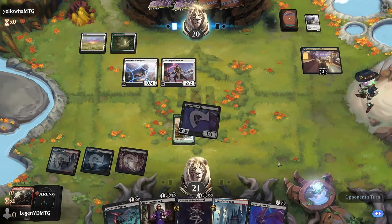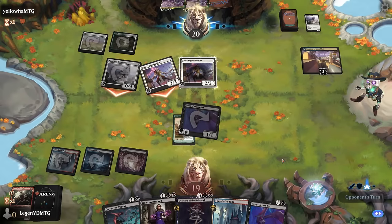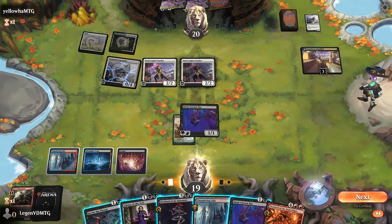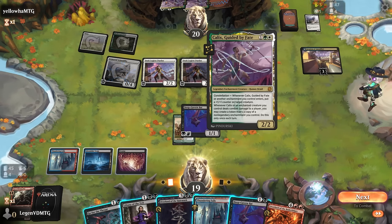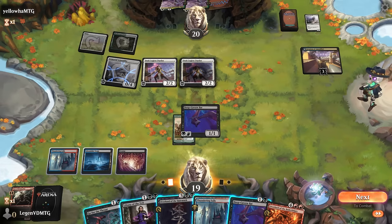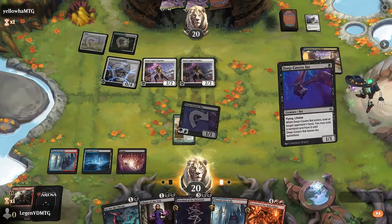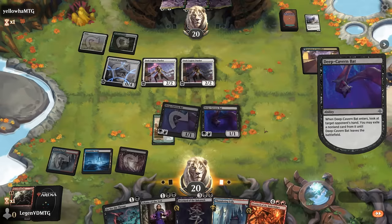We already have delirium. The red overlord would have been awesome to transform the invasion right away, but our land enters tapped. Could still play Liliana and plus, or keep up Go for the Throat to answer Duelist if they put a counter on it. Just playing another bat makes more sense so we can transform the invasion next turn without much difficulty — and it's triple Calyx.